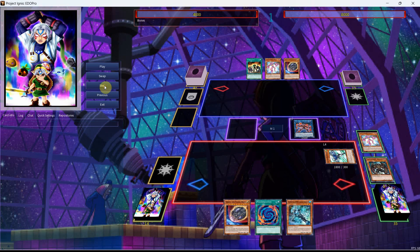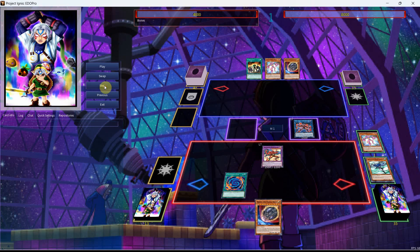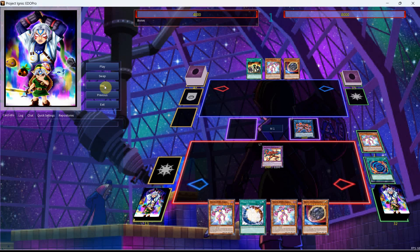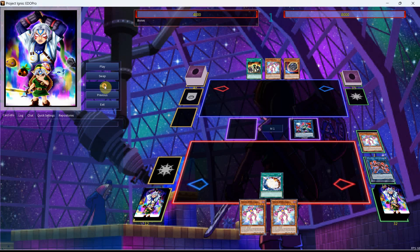From here, we're going to activate the Cross, getting our Liquid Soldier. Then we can activate the Poly and go into our Sunriser. Use the Sunriser effect along with the Liquid Soldier, and we'll be able to get ourselves a couple of draws along with the Miracle Fusion. We'll also have to send one from our hand to the Graveyard — we're just going to dump the Nib. Then we're going to go into the Wonder Driver and activate the Miracle Fusion to go into our Wake Up.